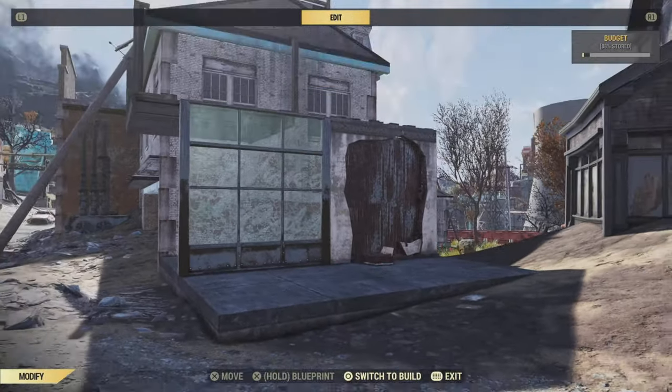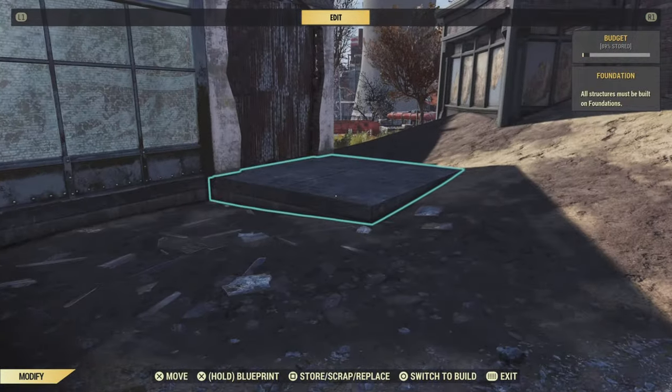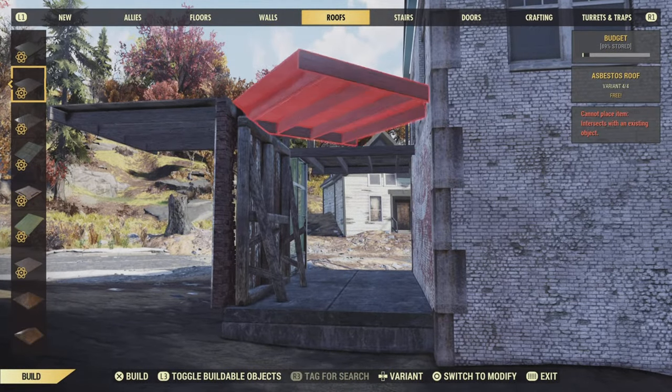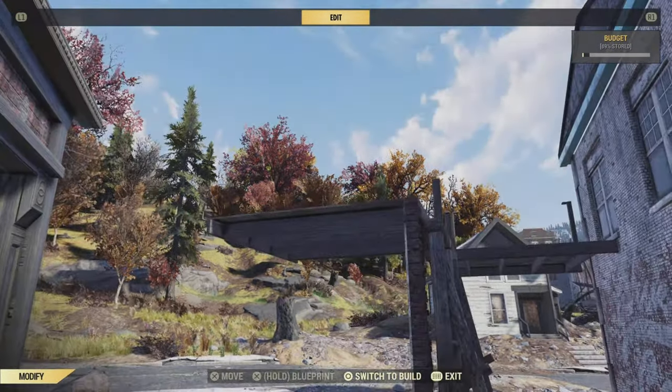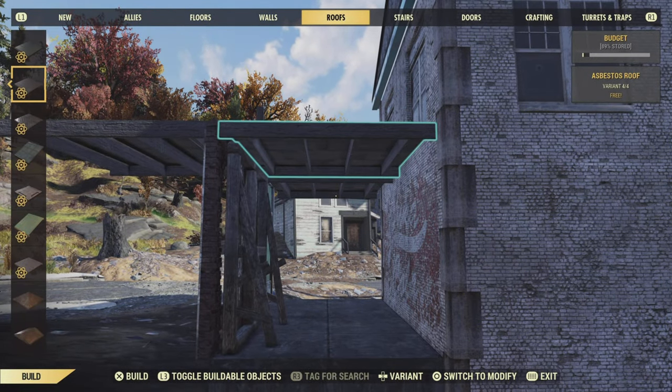Anyhow, once you've meditated on life's burning questions and you have got some form of structure in front of you, we can move on to the next step. And said next step is to put in another flat roof piece at the rear of your build — just right about here. Can you see it there? Beautiful. And then from that one, you can snap another one to it. Simply lovely.